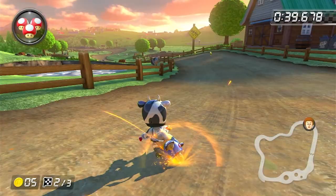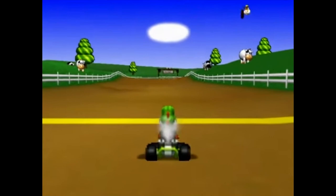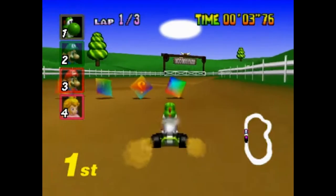Moomoos first started appearing in Mario Kart 64 on the second track in the game called Moomoo Farm. They're actually not blocking the track itself — rather, they are behind the fences enjoying their everyday lives. I love the first design; they just look so round and silly.